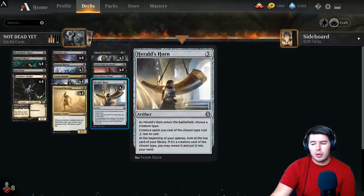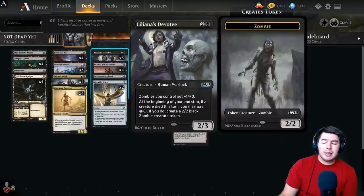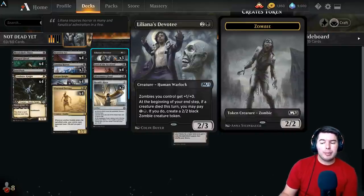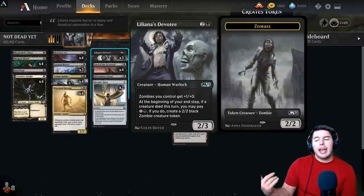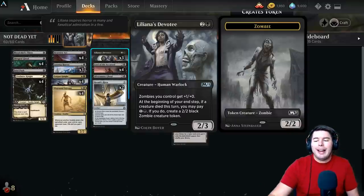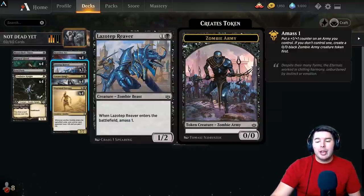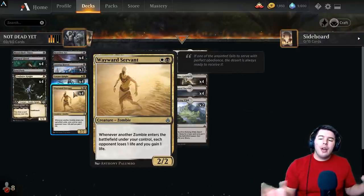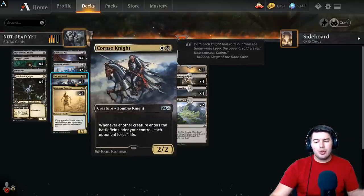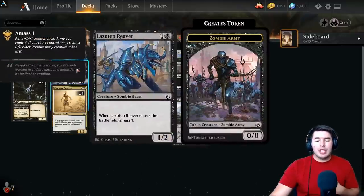Lulana's Devotee is three mana, two-three, other zombies get plus one plus one, and at the beginning of your end step if a creature died this turn, pay two and create a black two-two zombie. It creates zombies and gives them buffs — it's a zombie lord. I went down to three copies to add in more Lazatep Reavers, because Lazatep Reaver is really good with Corpse Knight and Wayward Servant — the combo of the deck.